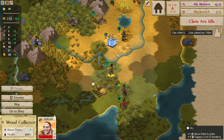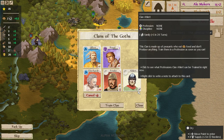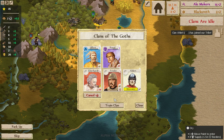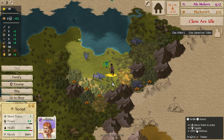Our wood collector is done here. We're going to need somebody else to train as a farmer. Alert — a new clan just showed up. It's not in agriculture yet, but that's probably okay. Then there should be an archer. Our wood collector can probably just continue collecting wood for us.